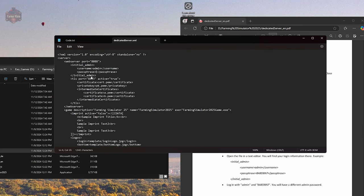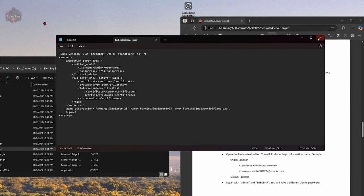We have our admin username and a blank for a password — we're going to want to set an admin password to log into the web interface for the dedicated server. For this video I'll just type in FS25. Next we'll find the TLS port setting for SSL — we're going to change this to false. If we want to change the name of the server, we can do that here. We'll also come down to the imprint section and delete out those logo entries we don't need. Then hit File, Save, and close it.